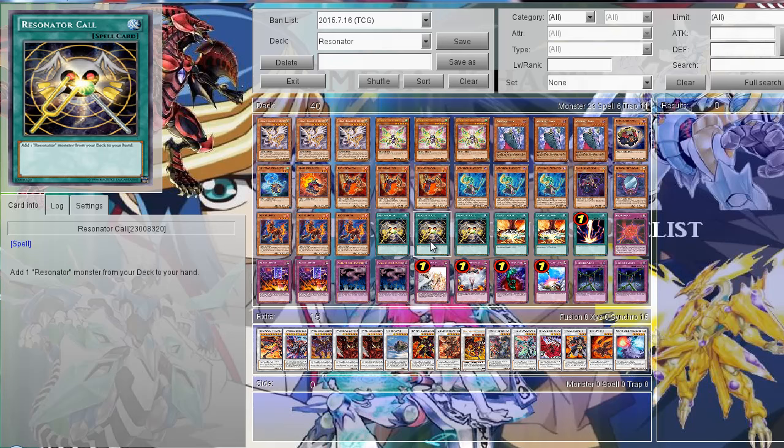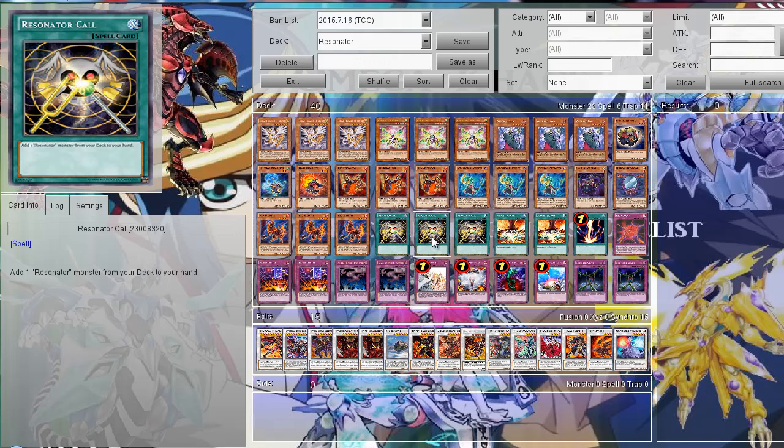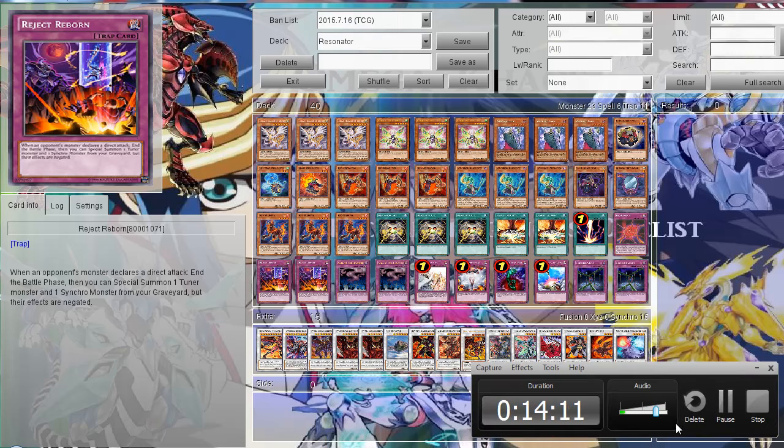Also it doesn't have a really good non-Tuner engine, and of course there are many other engines you could use — maybe Artifacts, but I don't really like them, or maybe Cyber Dragons, but they're only level 5 so they only really work with your level 3 Resonators. I still have to innovate on this deck to make it better because I really like it. I hope you enjoyed this online deck profile. Goodbye and Omega Chaoser out.